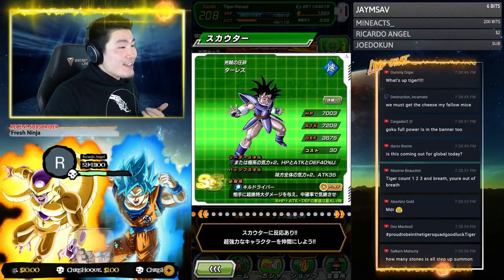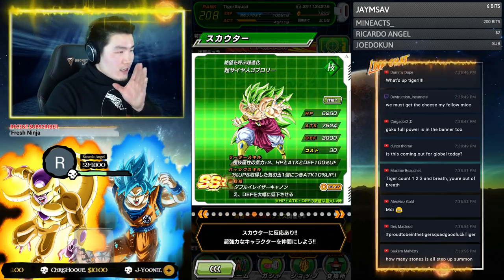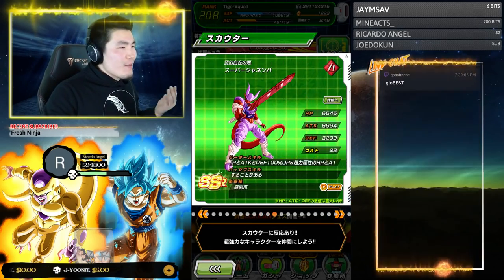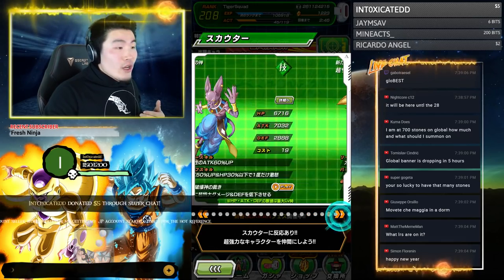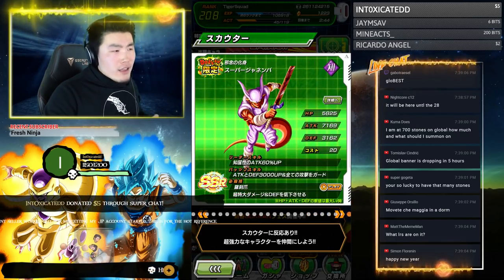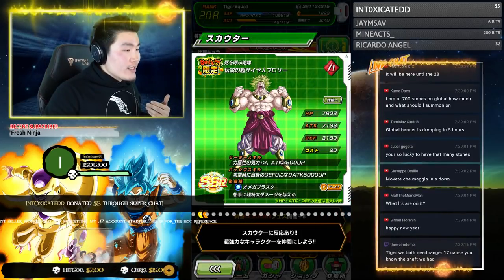Here's the banner guys — these are all the category leads here. The featured units will change — actually no, they're all here. So take a look — all the 120% leads, all the category leads — well, most of them, a lot of them are here. And here are all the EZA units as well.